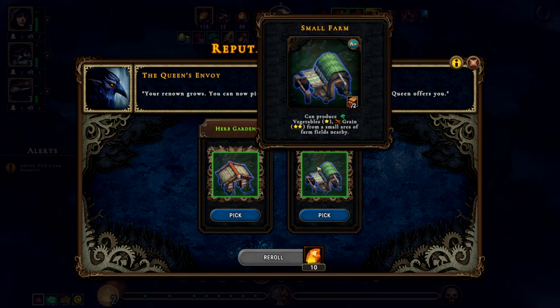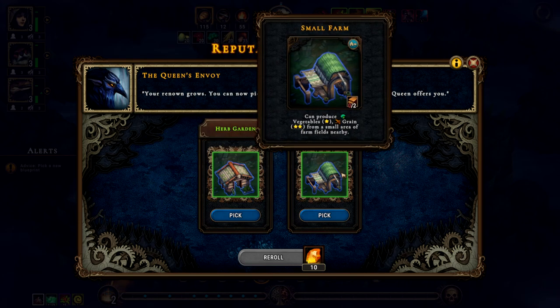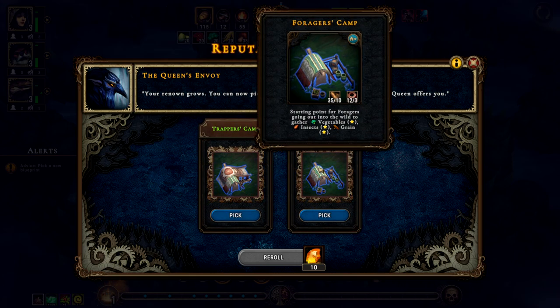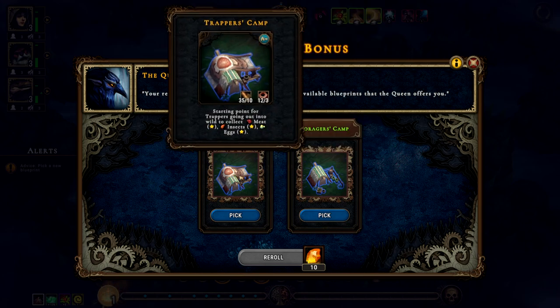Herb garden or small farm? I didn't see any good farmland around. I know herbs are around — we get roots and herbs from nearby farm fields. We'll take the farm. Then we have a trapper camp or a forager camp. The forager camp gets me veggies, insects, and grain. The trapper camp gets me meat, insects, and eggs — that's stuff we'll find out in the world when we unlock and dig our way there. I'm going to go with a trapper camp.